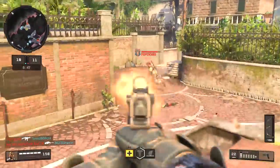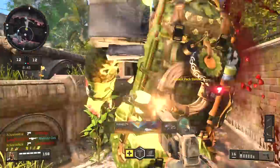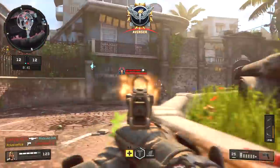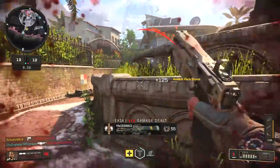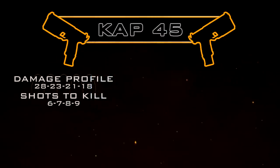What's up guys, my name is Ace and welcome back to another Gun Guide. This is a series where I go into great detail with all of the stats of every weapon in Black Ops 4 multiplayer. In today's episode we're covering the final pistol, the CAP 45. The CAP 45 is fully automatic and has a damage profile of 28, 23, 21, 18.